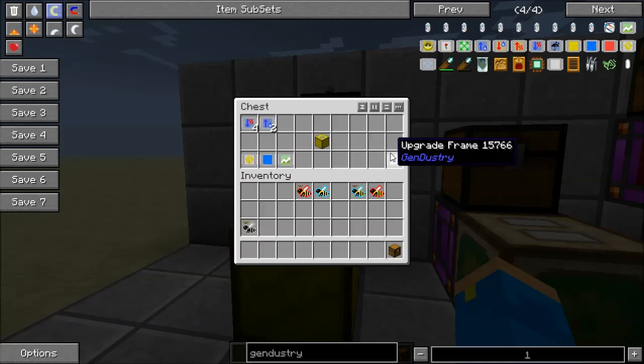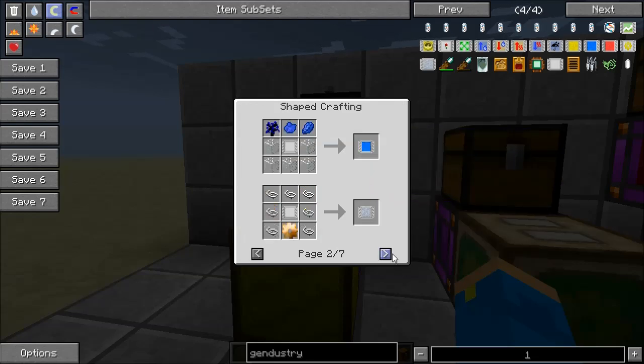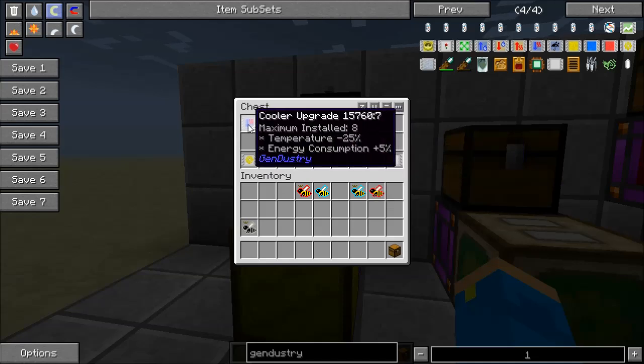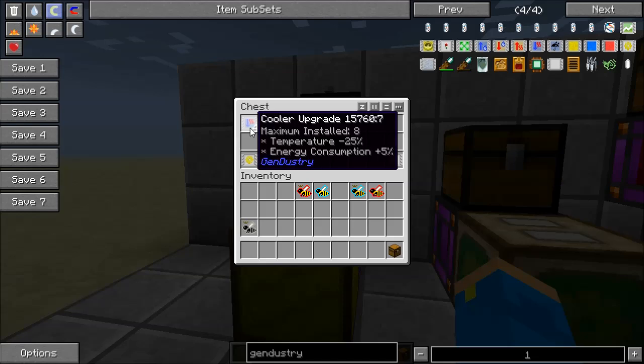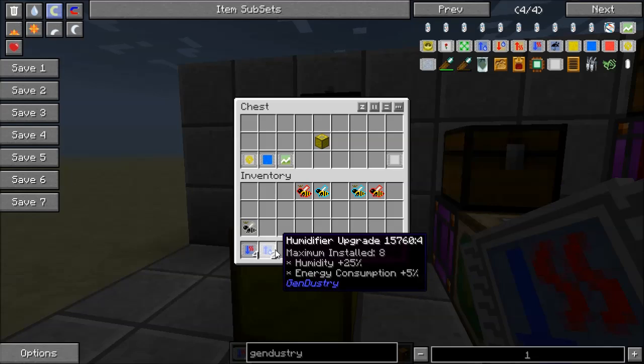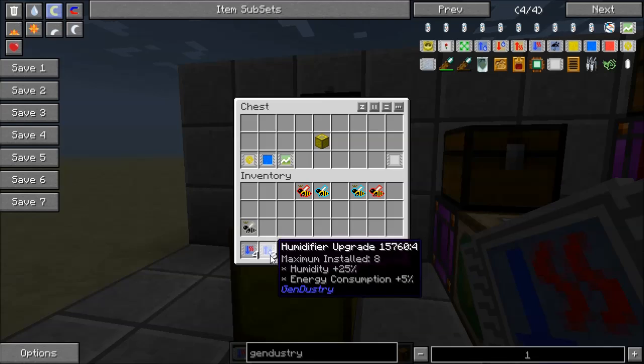There are a lot of different upgrades. If we press U we can see we've got autonomation, flowering, sieve, open sky, and a bunch of different stuff. The ones we want right now are the cooler upgrade and the humidifier upgrade. The cooler upgrade reduces the temperature inside the apiary by 25% but increases energy consumption by 5%. The humidifier upgrade increases the humidity by 25% and also increases energy consumption by 5%. Our bee is too arid and too hot, so we need to cool it down and increase the humidity.